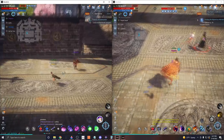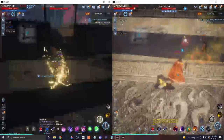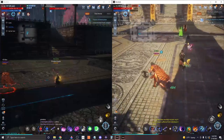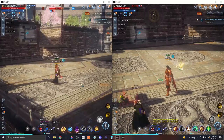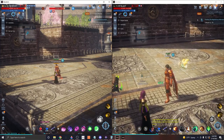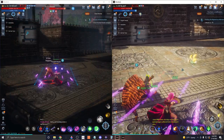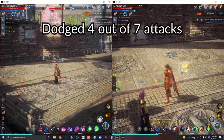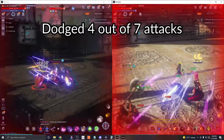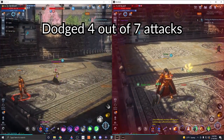While it is possible to outright dodge some abilities by moving out of the blue area-of-effect indicator quickly, this is unreliable — partially due to ping, and because once some abilities go off there is simply no way to dodge them. It becomes more of a guessing game where if you guess wrong you waste your dodge. This should not be seen as the best way to use your dodge, but more of a best-case scenario.